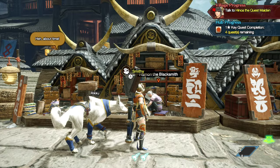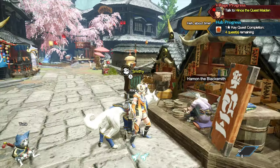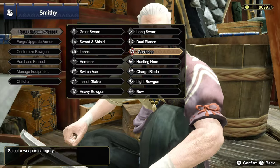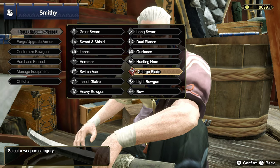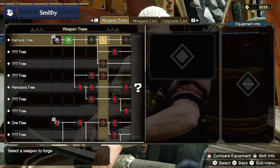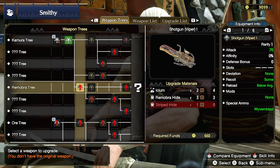Regardless, we're going to be spending a lot of time here in Kamura Village. Let's go ahead and prep our new weapon. I wonder what it should be. Should we do Switch Axe? Bowgun? Light bowgun? Oh god, we've unlocked more weapons to use.